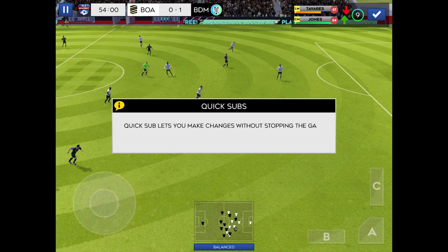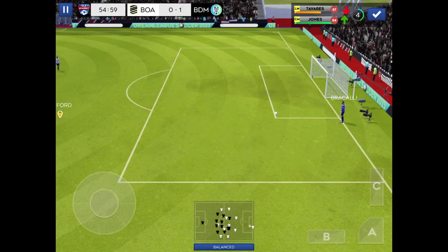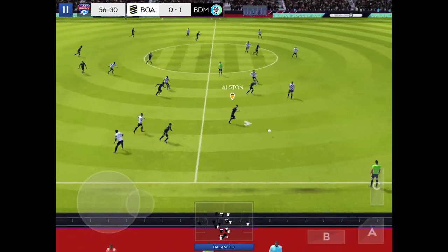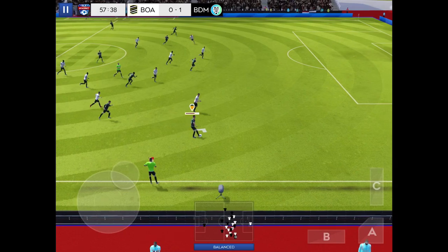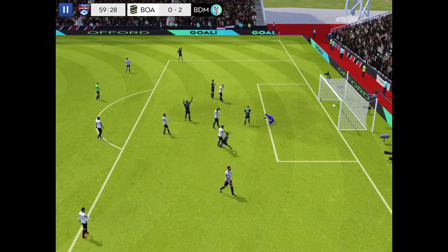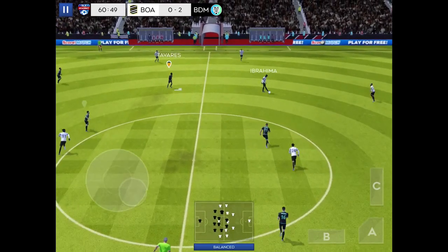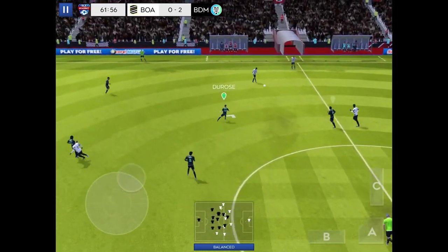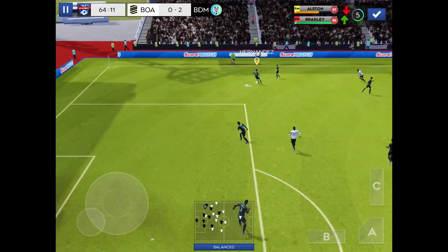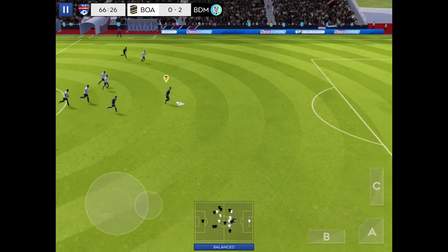Quick sub lets you make changes without stopping the game. Press the tick icon to enable the substitution. Forward from the keeper. Lovely passing here. Surely now — his teammates support him, and rightly so. Great stuff. Passed well. Moving down the flanks here. The assistant has kept his flag down — he's onside.